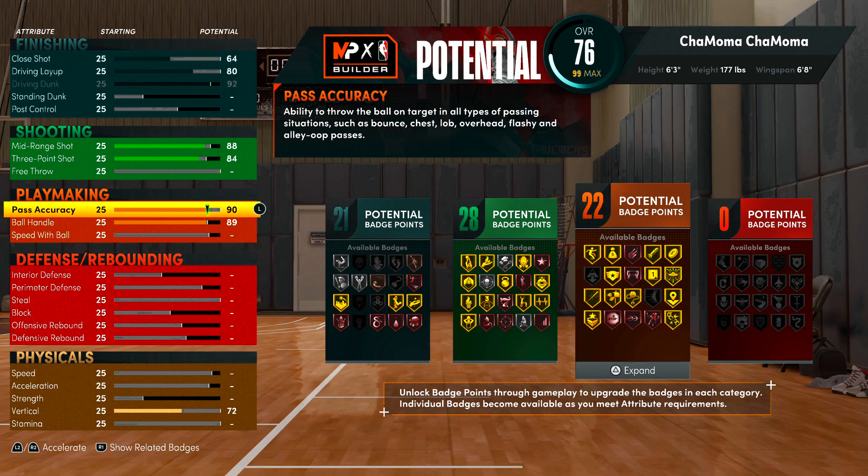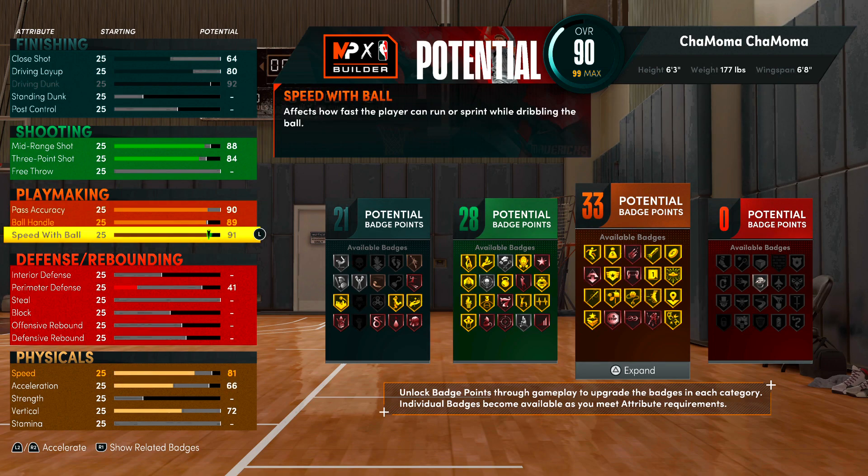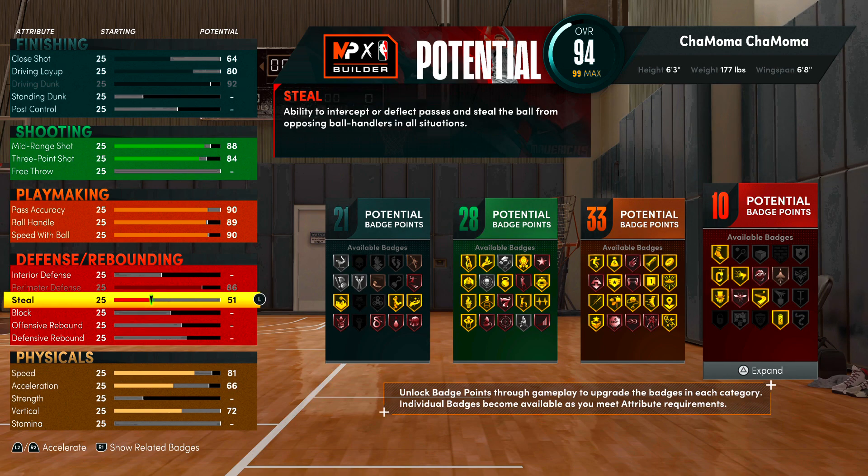With the playmaking, this is also a crucial key. I'm not going to go with 90 ball control — I'll go down one, because I'll already have pro dribble moves at 80. When you unlock certain things in the season cups you'll have 85 ball control dribble moves anyway. So I've got 21, 20, 33 badge points in those categories and I'm liking it.